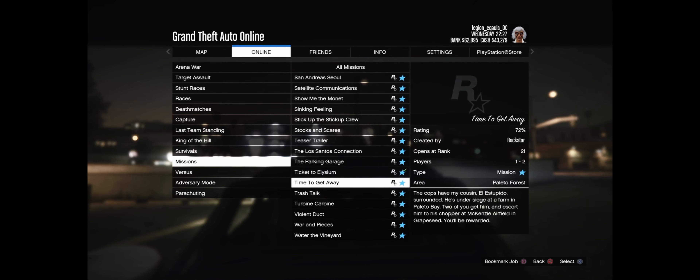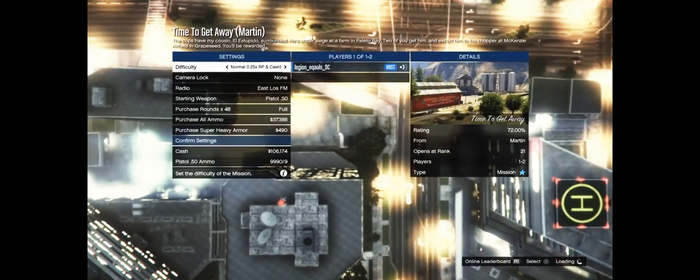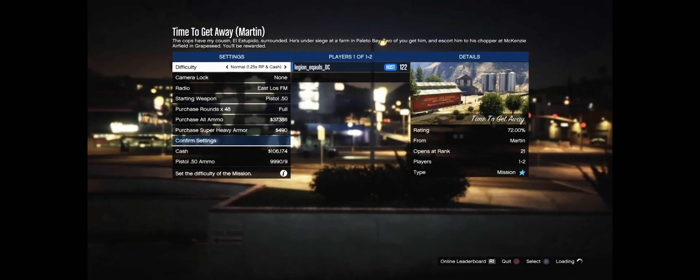You should see the job called Time to Get Away. You're just gonna want to enter that job and start it up. You don't need any other players — just start the mission.